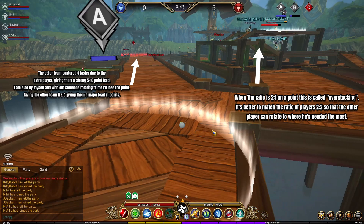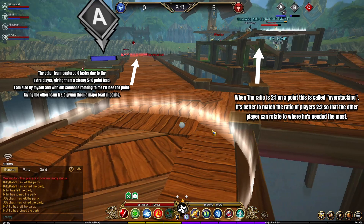Because they didn't notice that only three enemies went to B and two actually went to their C point, this allowed the enemy team to get C quicker and gain points faster — giving them a five to ten point lead. With four of my team on B, the two enemy players were easily able to take A away from me, giving them an even stronger lead. This is why you have to be ready to rotate, because this is exactly why teams in 5v5 lose.